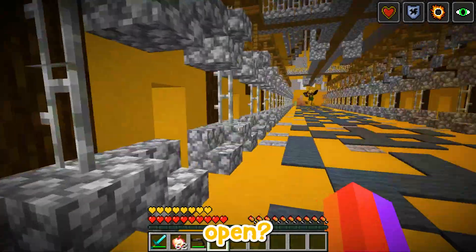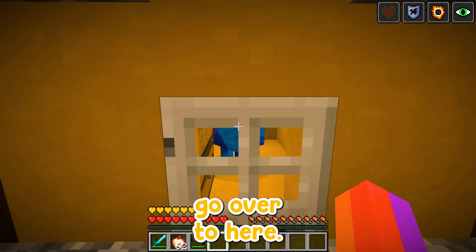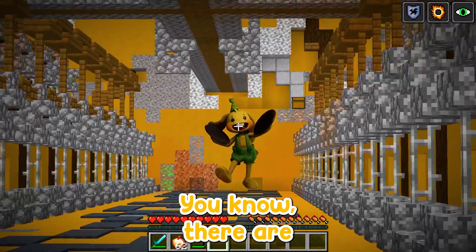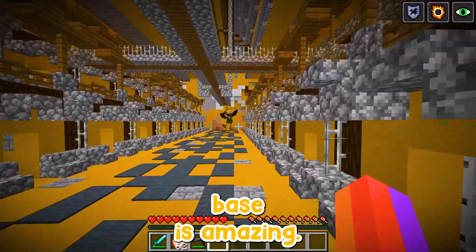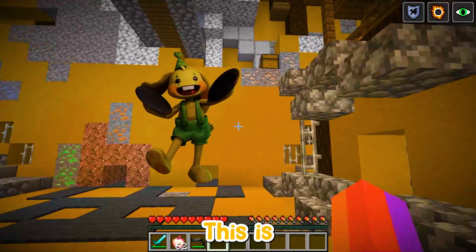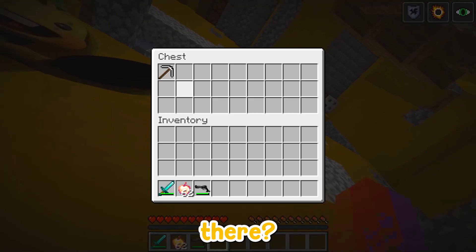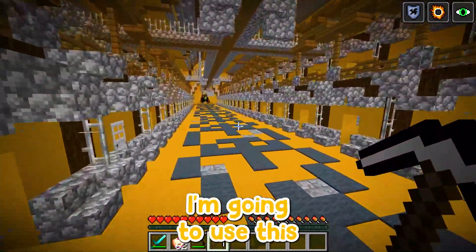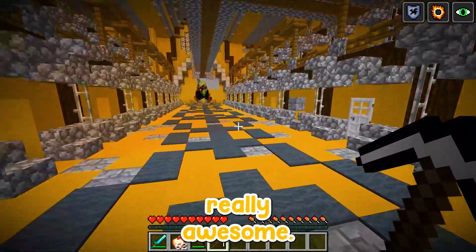We tried to shoot it open — that didn't work. There are so many different creatures! This Bunzo Bunny secret base is amazing. There's a chest over here — what's inside? A titanium pickaxe! These pickaxes are huge. I'm gonna use this pickaxe to break open this place — it's gonna be really cool.